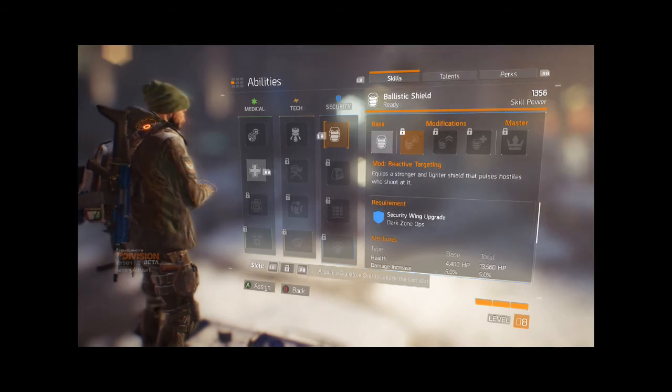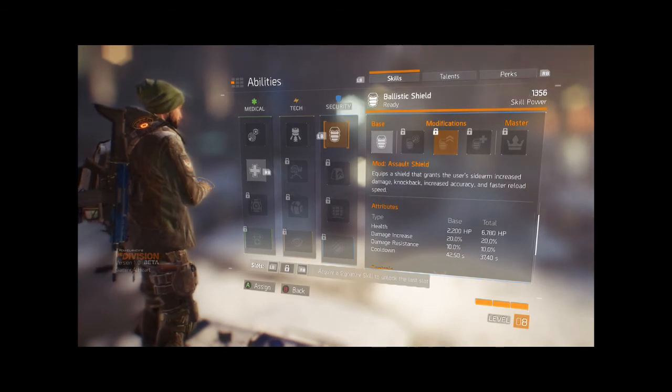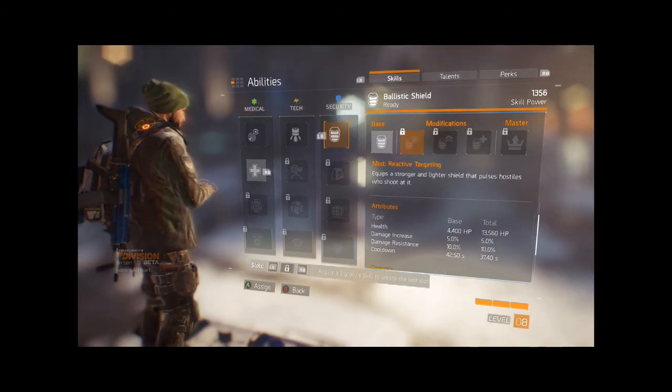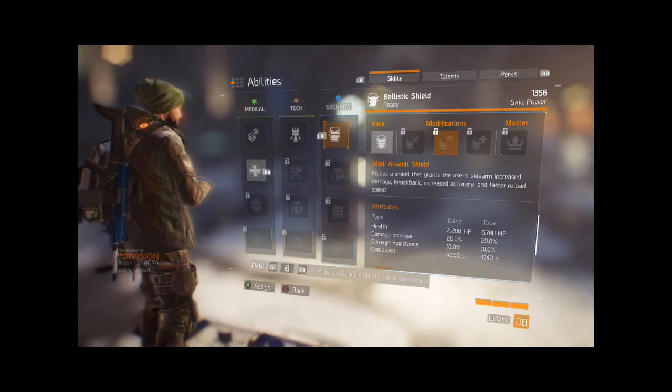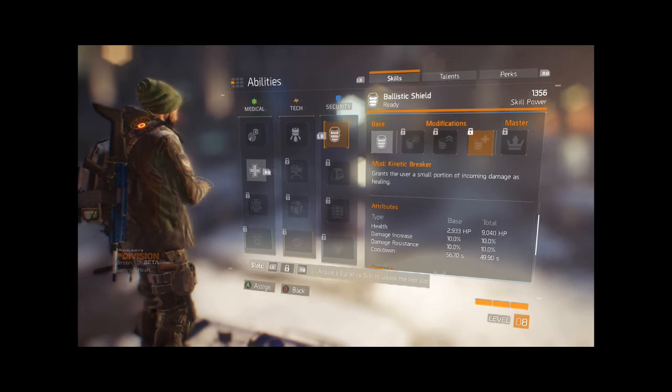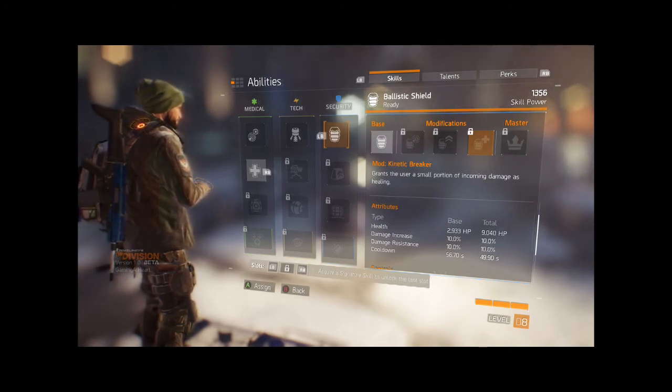Assault Shield is a more offensive option, granting an additional 10% damage on top of the previous 10%, increased knockback from melee, increased accuracy, and faster reload speed. Kinetic Breaker adds a healing mechanic when your shield absorbs damage, and you can also see a boost to overall shield health, at the expense of a slightly longer cooldown.